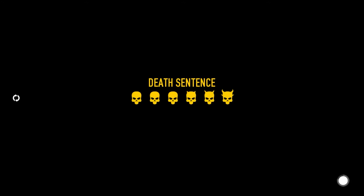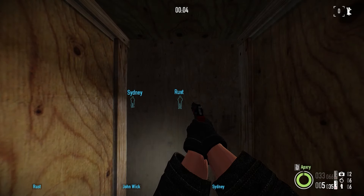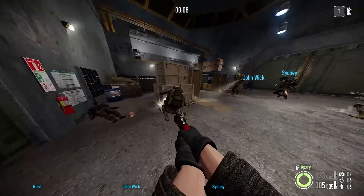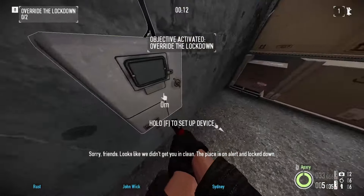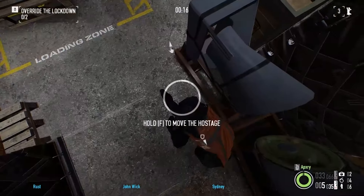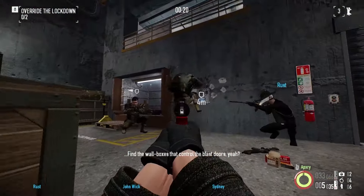Here we go friends, this one's for pain. Looks like we didn't get you in clean — the place is on alert and locked down. Reach for the staff. Find the wallboxes that control the blast door.